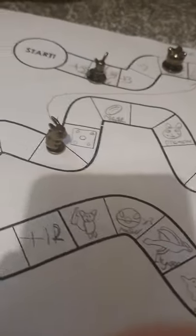Next up is Pikachu with a one - plus three. One, two, three, takes you all the way down to here. And when you're on the teleport pad, you get to move one forward. Next up is Eevee with a five - one, two, three, four, five. Jigglypuff with a two - one, two, same as Eevee. Next up Charmander with a two - one, two, plus twelve. All the way to the end in first place!